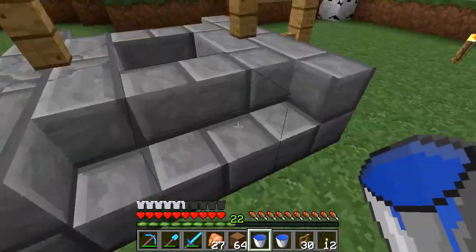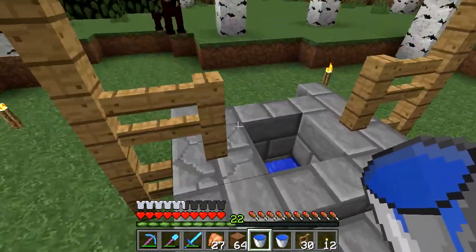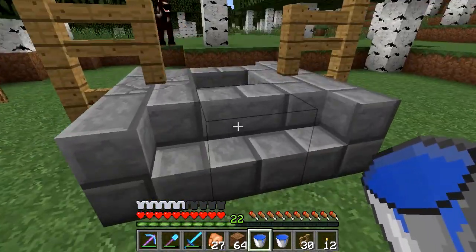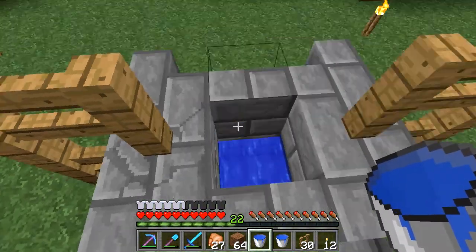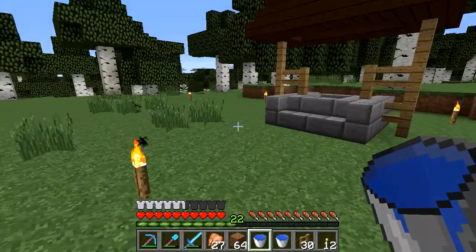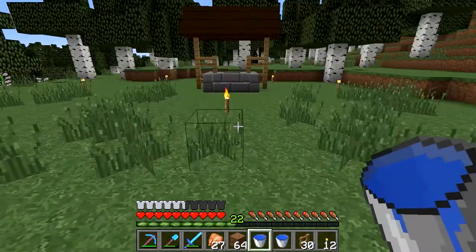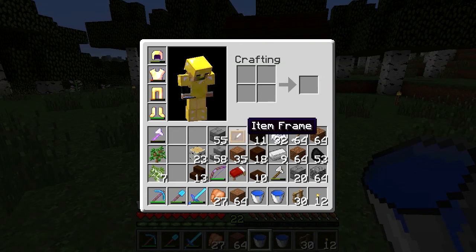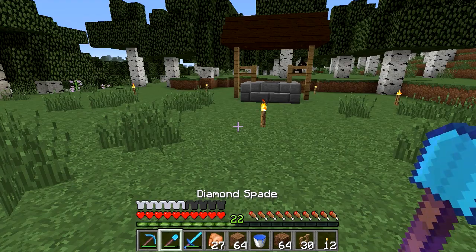The reason I went with stairs here is that if it was a solid block it's a bit annoying - I don't want to have to jump up. It's a Minecraft limitation that you can't just lean over, so this is the way to do it. We have an infinite water source, and I think we'll be adding some wells around the world as we progress - just little wells here and there.